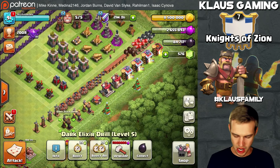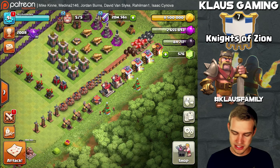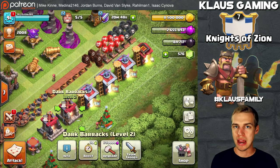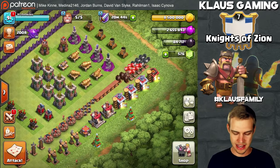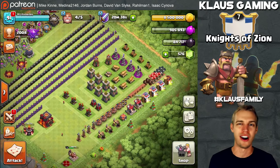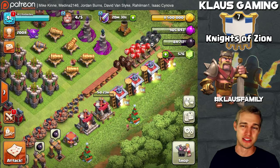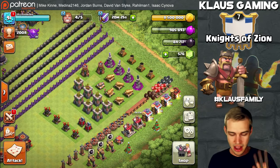Dark elixir drills cost 5 million elixir — that's a lot. The only two things we can afford are this barracks to unlock the Pekka, or the dark barracks level 3. Let's go ahead and get the dark barracks upgrade going for 1.75 million elixir — just working on our offensive infrastructure. We need all of those upgraded anyway, so might as well.